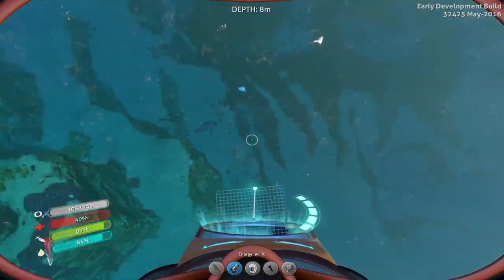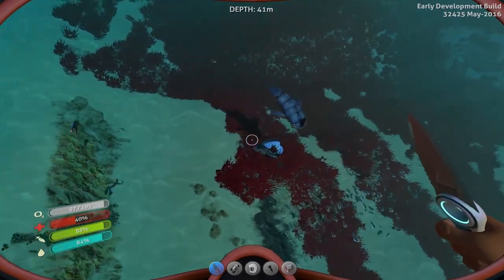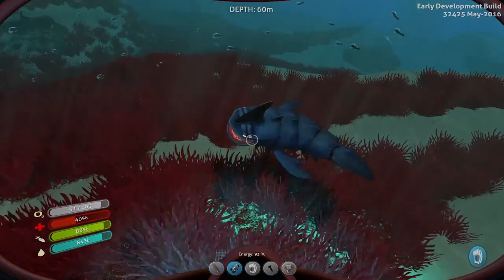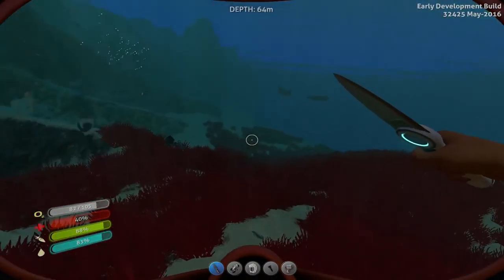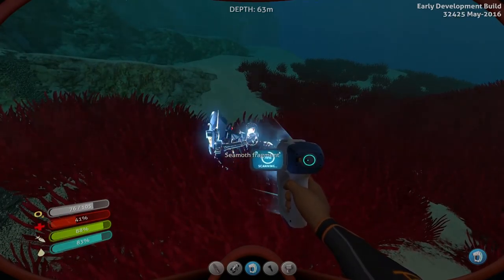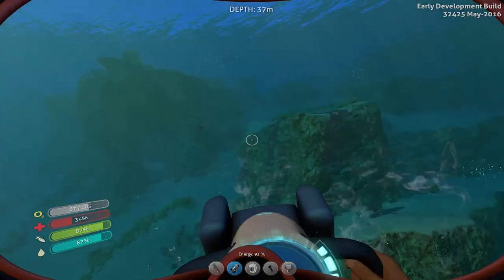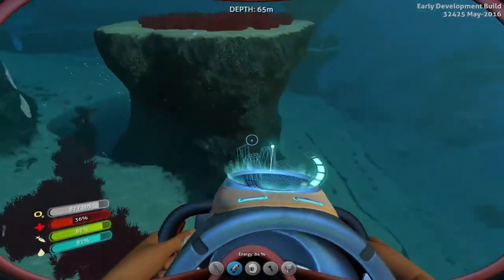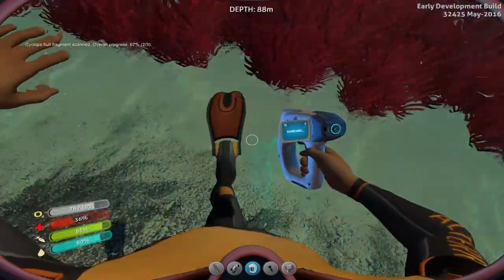If we stab them, they might leave us alone. Let's try that. Come here. Stay there. Stabby, stabby, stabby! That's right. Leave me alone, it's my fragment. Quickly scan this before he comes back. Tactical retreat. This looks like another part — Cyclops hull fragment, we will definitely take that.